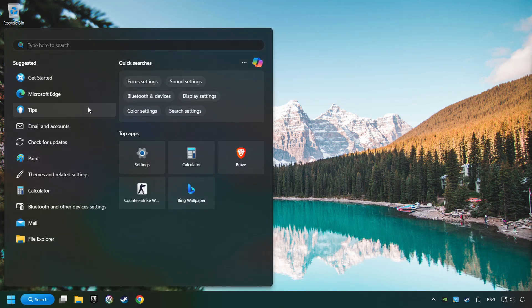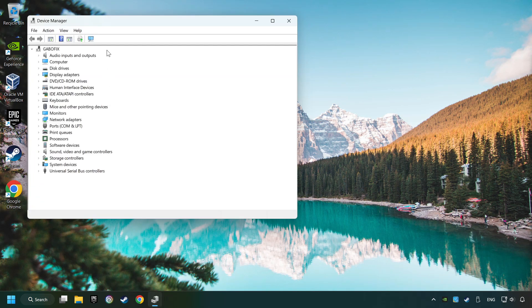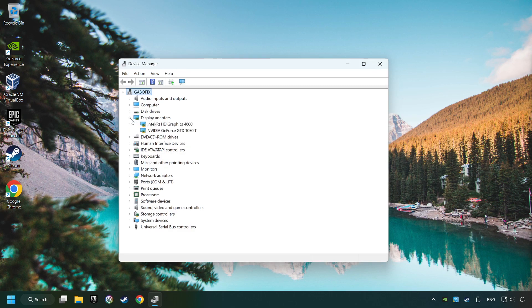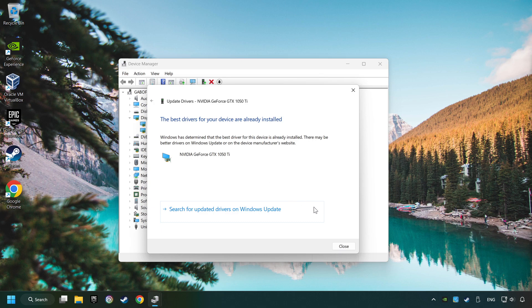Click on the search box and type in Device Manager. Click on Device Manager. After that, click on Display Adapters. Then choose your specific graphics card. Right-click and choose Update Driver. Click on Search Automatically for Drivers. Then click on Close and close the windows.